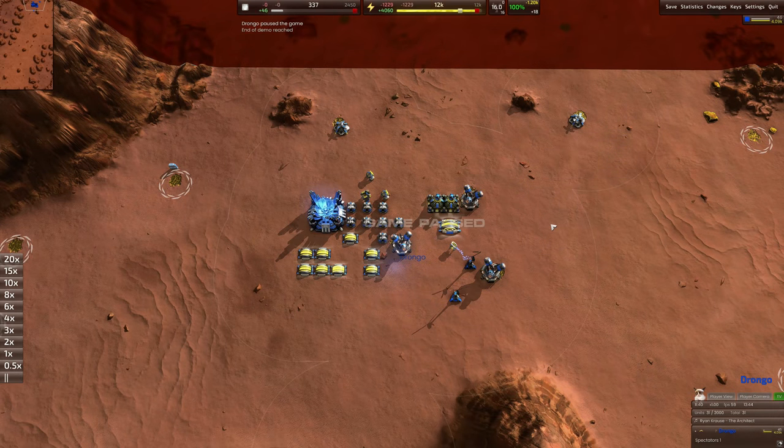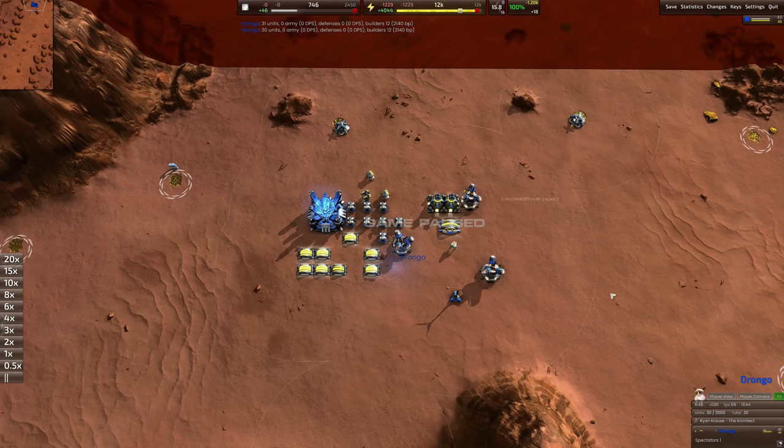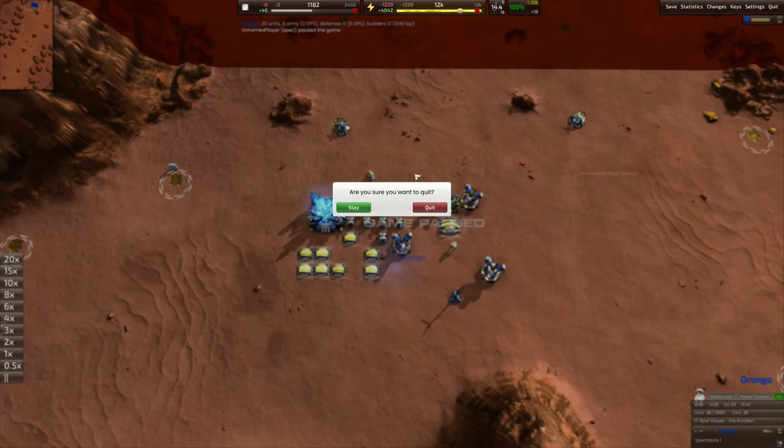I've seen MBT - mum's boy toy - do an APHIS in under 11 minutes, but that's with outside help, when somebody's given him a constructor. I consider that a little different. This is the best way to do it solo. Now let's dive into a game I played today.